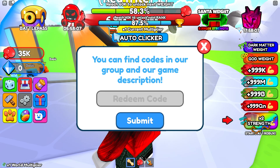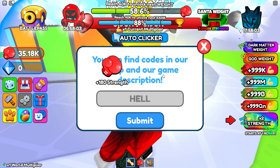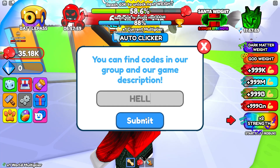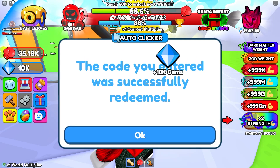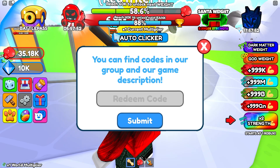There's another code that gives you a bunch of strength — as you can see we just got another 10k strength, awesome. The next code is called 'hell'. Hell is another code that gives you another bunch of strength — actually, 10,000 gems. I'm sorry for saying strength, I didn't read it accurately.